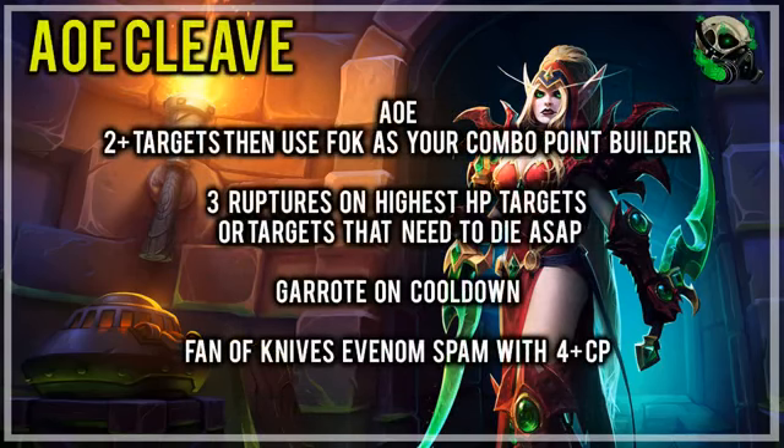The AoE for the Assassination Rogue — you want to be using Fan of Knives as a combo point builder on two or more targets. If you can, you want to be keeping three Ruptures on the highest HP targets, or targets that need to die as soon as possible. You don't want to be throwing Ruptures onto targets that aren't going to live the full duration of the Rupture, because it will be a DPS decrease over using a flat out Envenom. So three Ruptures is the magic number — no more, no less. You want to be using Garrote on cooldown, and then using Fan of Knives to build combo points. If you get four or more combo points, use Envenom, going for those high combo point finishers for the higher chance to proc our bag of tricks and to keep the uptime on Surge of Toxins and Envenom.